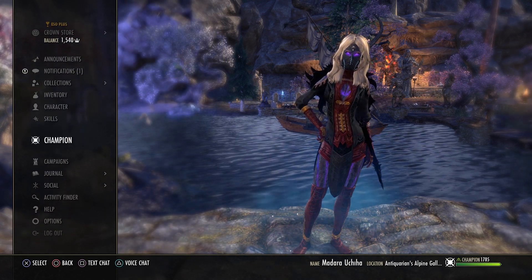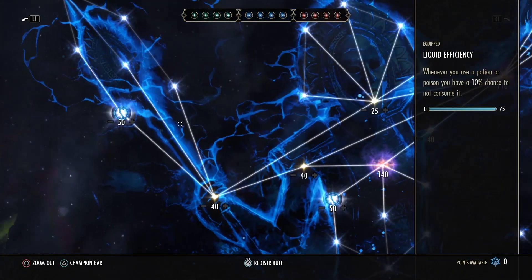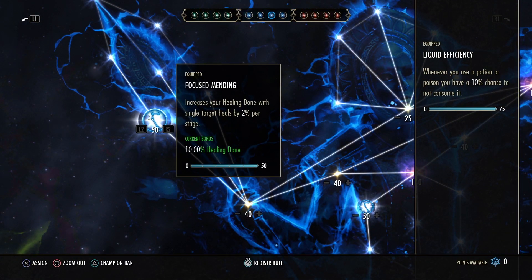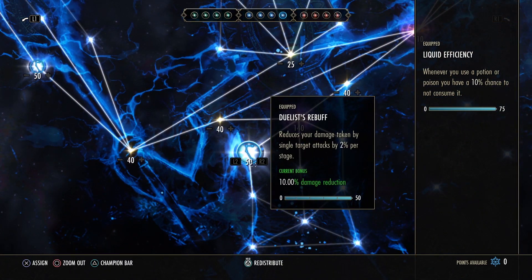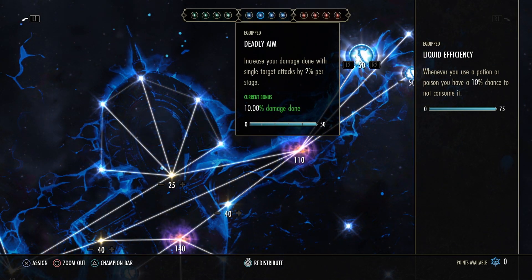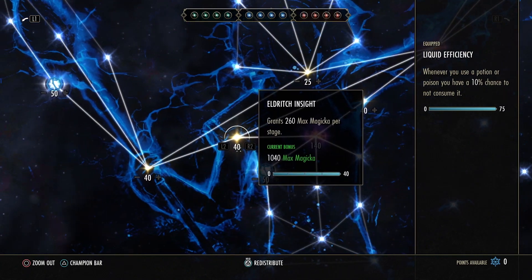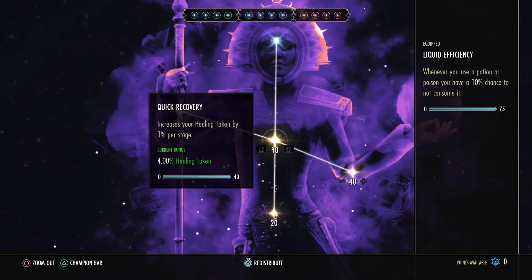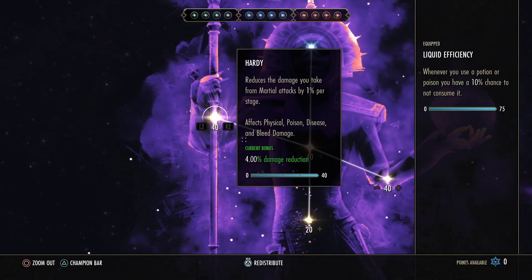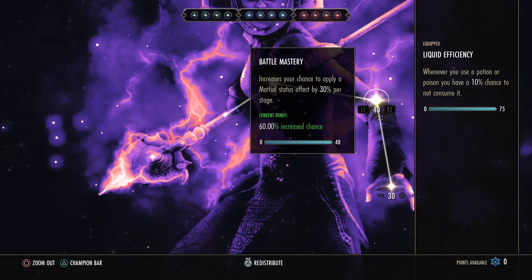Now for champion points. Starting with the blue CPs on the champion bar: Focused Mending for 10% more healing with single-target heals, then Duelist's Rebuff for damage reduction from single-target attacks, Biting Aura for more damage with AoE attacks, and Deadly Aim for more damage with single-target attacks like Uppercut and the spear. If you're low CP, prioritize these four first, then fill in the rest for more damage done. Maximum magicka and crit are less important for this stamina build.